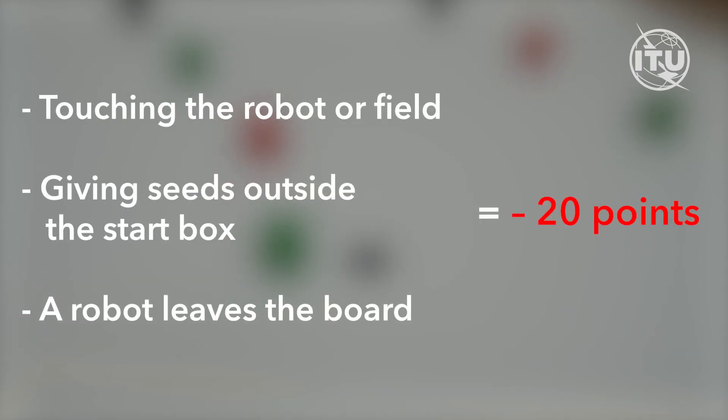Lose 20 points for touching the robot or field, giving seeds outside the start box, or if a robot leaves the board. Full details are in the rulebook.